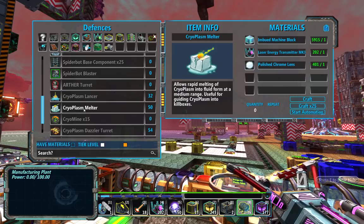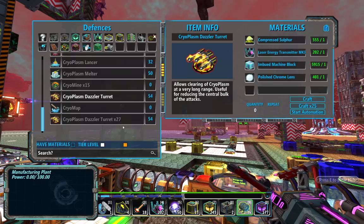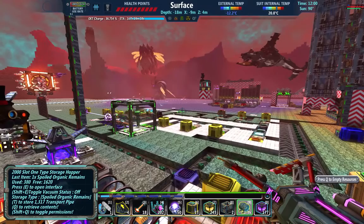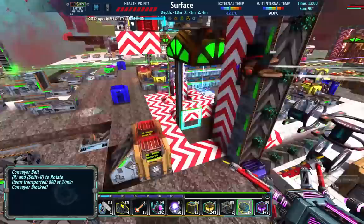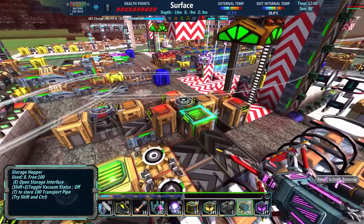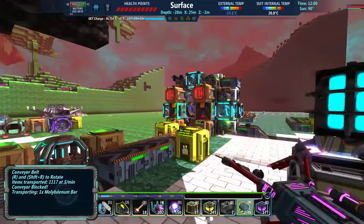Cryoplasm Melter. Cryomine, don't really need. Cryoplasm Dazzler — this is what we're going for here. Ideally, I'd have a different power setup going — I'd have nuclear power by now. So we can either get to work on nuclear power, or start defending from the cryoplasm. Because this thing's got a ways to go before we're able to upgrade those beautiful things. Let's go down to the cold caves.